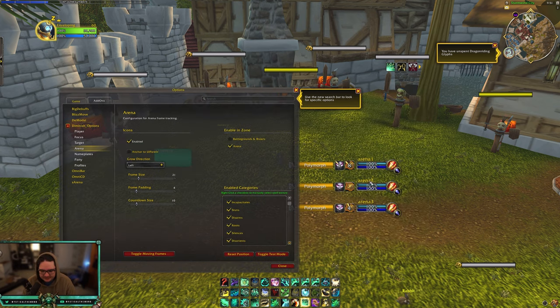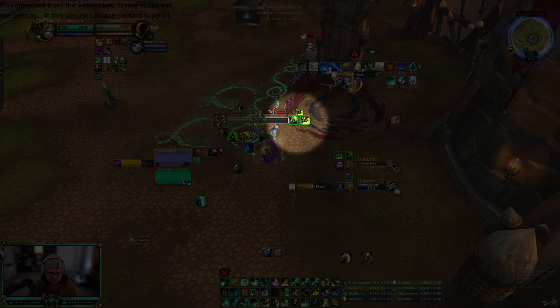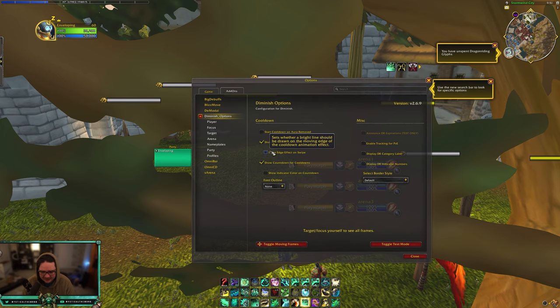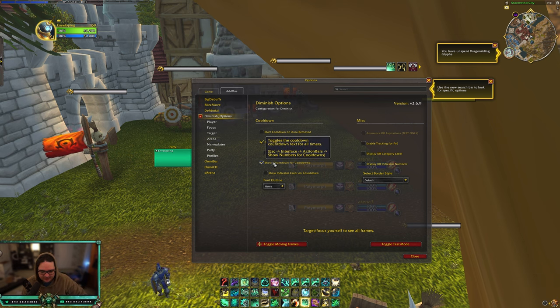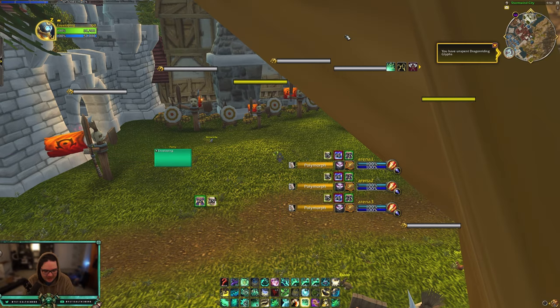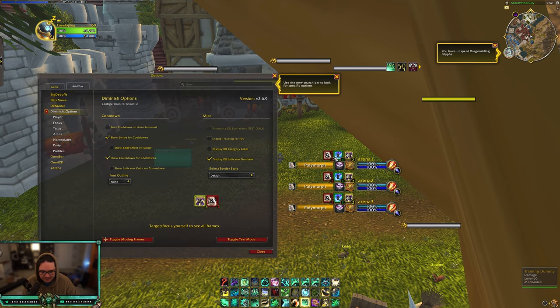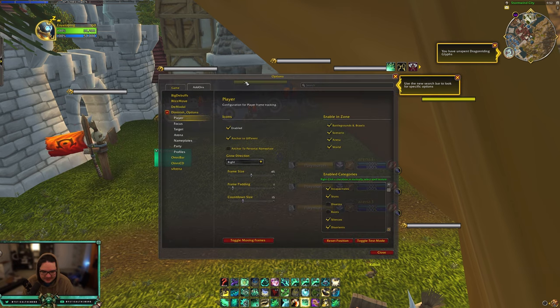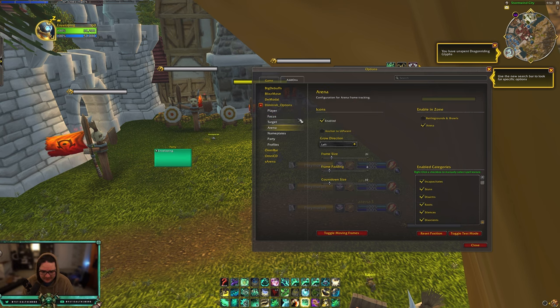It also works with sArena or Gladius, so you can enable it for that as well. I also enable it for nameplates — it'll show on the nameplate the DR that's left, so I don't have to look over at my raid frames or enemy frames. As far as settings go, I don't change too much. I don't have the edge effect enabled — that's the little line that goes around the circle. I show countdown for cooldown so it shows numbers. I have it enabled for player, party members, focus frame, target, arena, and nameplates.